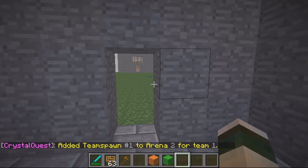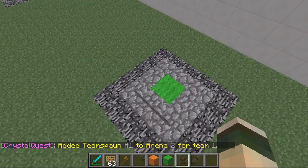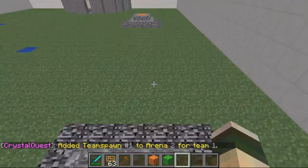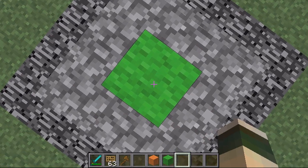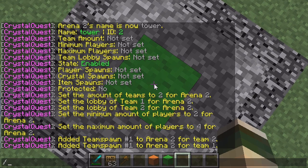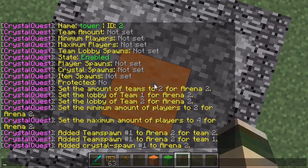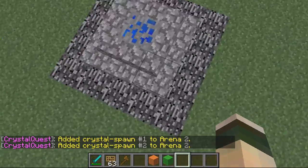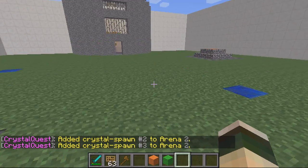We've set both the team spawns. Then you need to set your crystal spawns. If you have a block of wool associated to a colour under the crystal, only that team can get the point from it. To do that you do CQ Crystal Spawn and then the ID — so 2. This one's just going to be a random one that either team can get, and that's number 3. So there are 3 crystals on this map.